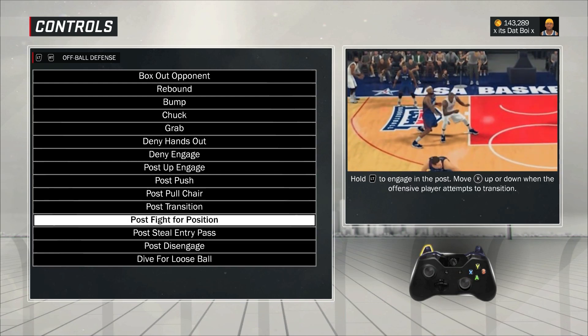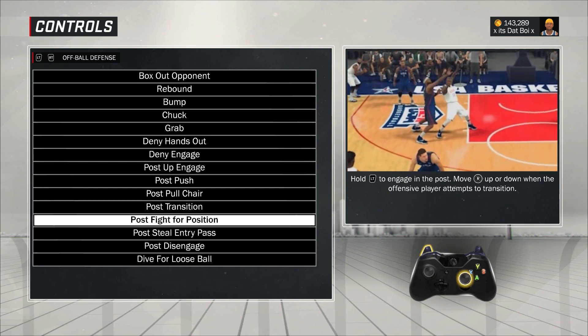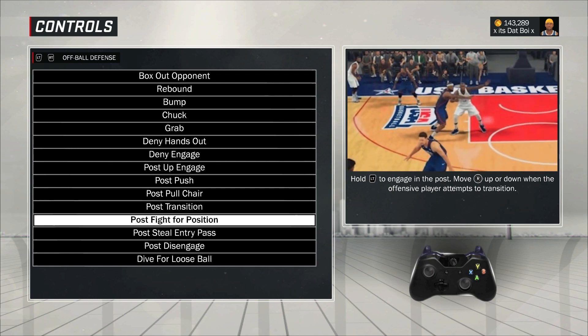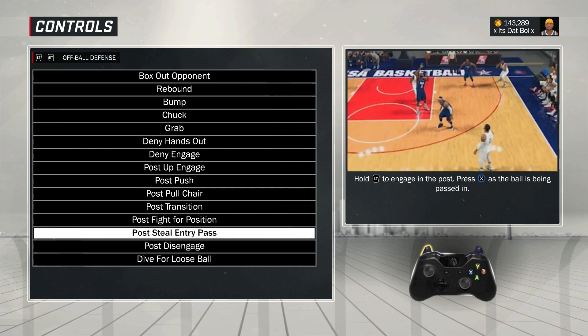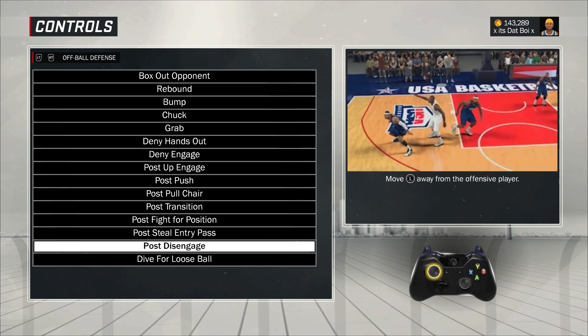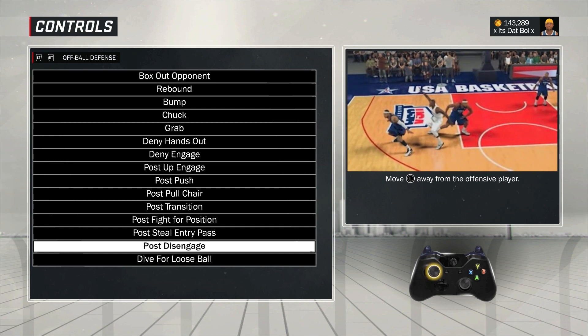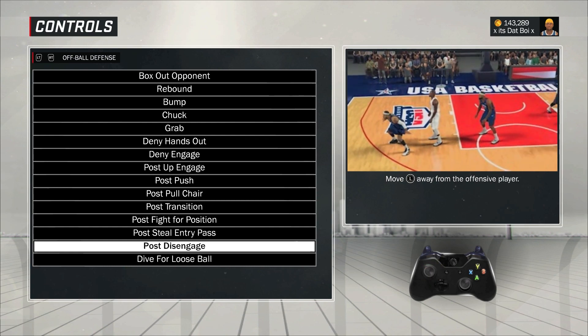Post fight for position: move the right stick up or down when the offensive player attempts to transition — this counters their transition. A lot of this you're not going to need, but knowing it could be the difference between a win or a loss. To steal the entry pass, press X. Post disengage: move the left stick away from the offensive player. Sometimes people have position on you and the right stick isn't working — just disengage from the post, give him a little space, and then get back in there in the correct position to protect the basket.